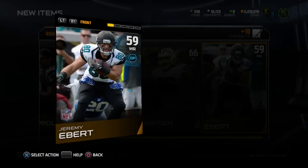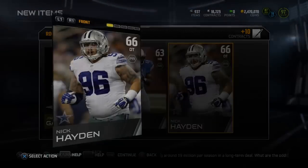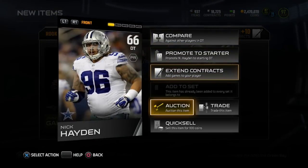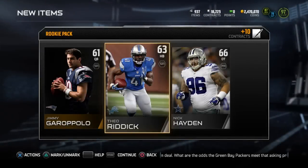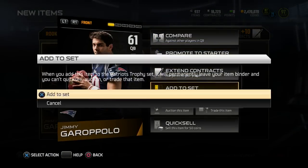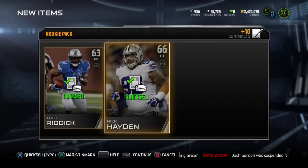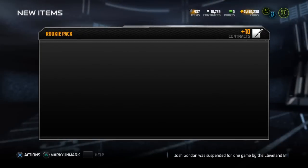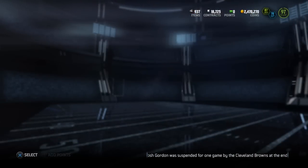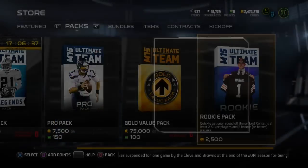As you can see here we're just opening these rookie packs, adding stuff straight to sets — it's just a really quick way to do it. If you pull a dupe you can sell it back for around a thousand coins. For those who don't have many coins and don't want to waste any, sell the dupes back and make a good bit of your coins back, so you're basically opening these for free.